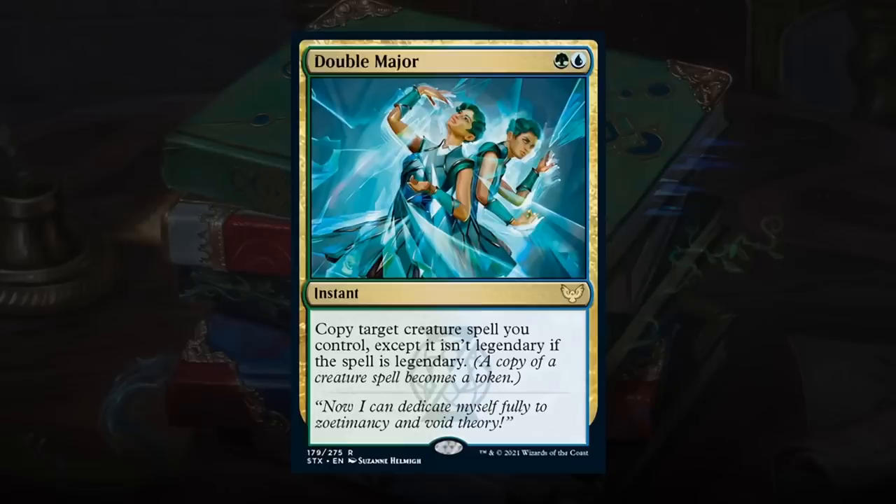Double Major is blue and green for an instant at rare — copy target creature spell you control, except it isn't legendary. Copying a creature spell means you need it on the stack, then cast Double Major on top, which requires 2 extra mana beyond the creature's casting cost. If you want to copy something powerful that costs a lot, you'll need even more mana. Not a big fan — giving this a D, just a bit too difficult to make it work.